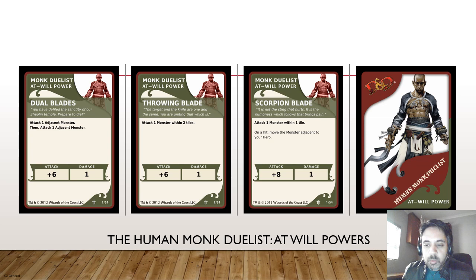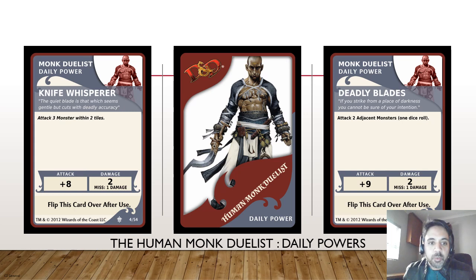Like I said with some of the previous builds, if you find the character a little overpowered you can definitely adjust the attack ratings. I've built it OP for the campaign I'm currently building, which hopefully I'll get to very soon within this year. For daily powers he's got Knife Whisperer, which allows him to attack three monsters within two tiles - plus eight doing two damage - and Deadly Blades, which attacks two adjacent monsters with a single dice roll, plus nine doing two damage and missing one damage.